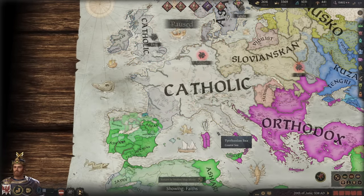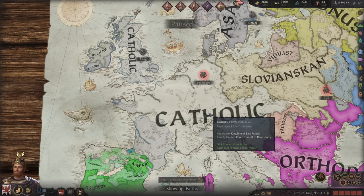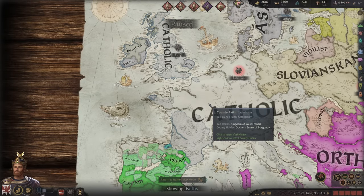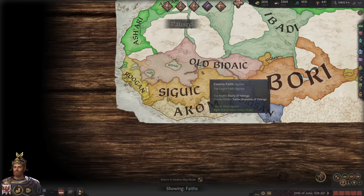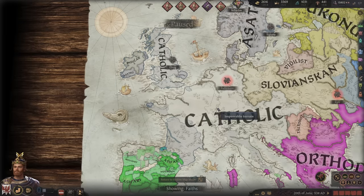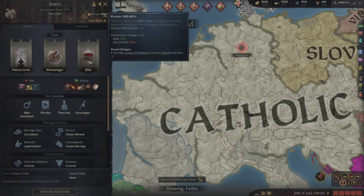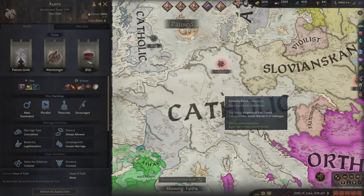Another important thing when you're expanding: be aware of what religion you're expanding into. If you pick on a big religious group, they will band together and declare a holy war on you if they are an organized religion. I was taking a lot of Catholic lands and I had to fight off 10 or 12 crusades - it was an absurd amount, one right after another. If you take a little bit and then go take a little from the Muslims, a little from Africa, a little from Asia, and spread it out, it actually doesn't piss too many people off. Also, every time you declare war on a different religion and take land, it increases their fervor. When fervor gets to a certain point, they're able to declare a holy war. So if you take a little bit and let it cool off, it can extend that peace period.